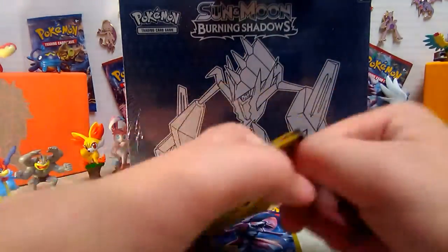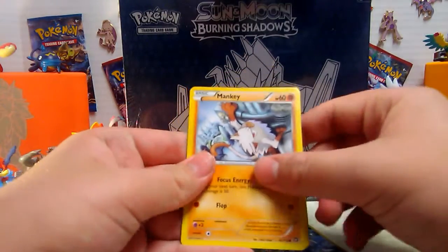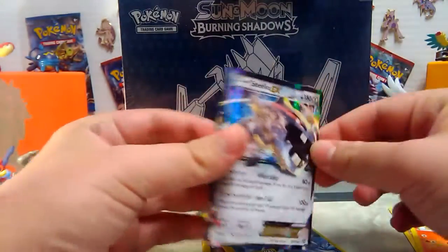You have Veltolt Break. Let's see - we got something good! Got a Mankey, Monferno - what do you guys think it is? Oh, a Steelix EX!